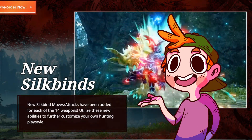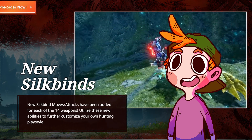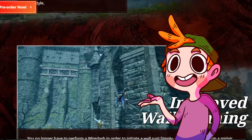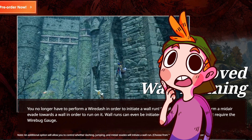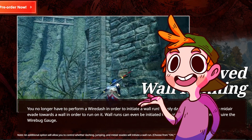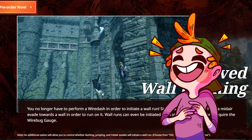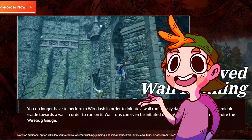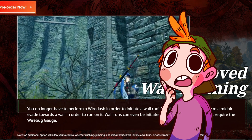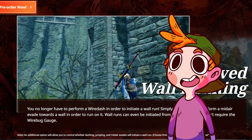There's of course going to be a range of new Silkbind attacks, which don't really get me that hyped since I can never really tell if they're going to be fun or not until I give them a try. But what's got me really excited is the improved wall running. You may have noticed, like I did, that there was a much smoother transition when starting the wall run animation in the trailer, and the website says — and I quote — 'You no longer have to perform a wire dash in order to initiate a wall run.' And honestly, thank god. It always felt so shitty transitioning to a wall run by using a wire dash in base Rise, and it really took me out of it. And this is actually one of the things that has me the most hyped, believe it or not. Smoother movement will always be a good thing.